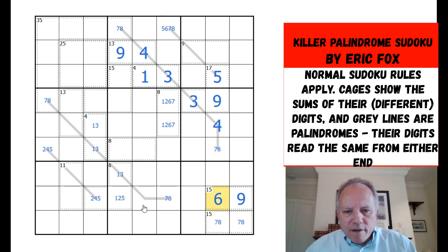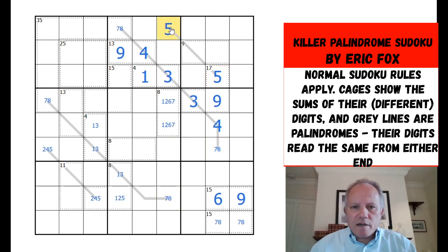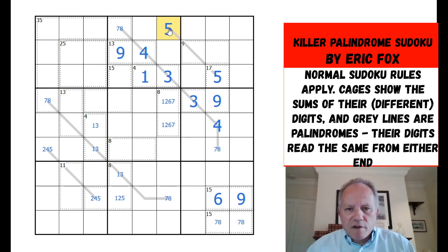Seven or eight on the end of this line — if it was seven that would really impact this box. The other thing is they have to be different — seven and eight — and they're both looking at this cell, so that cell couldn't be seven or eight. But there's a five available here — that gives us a five up there.